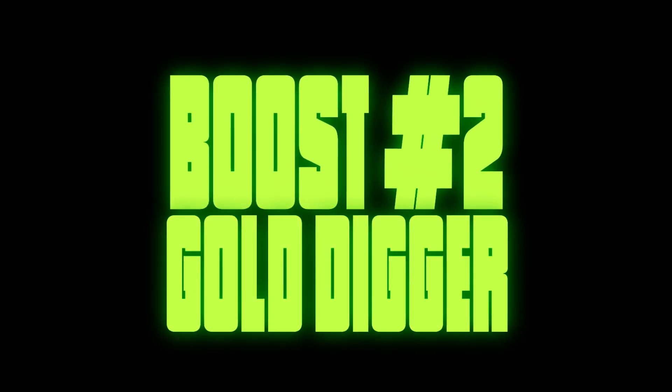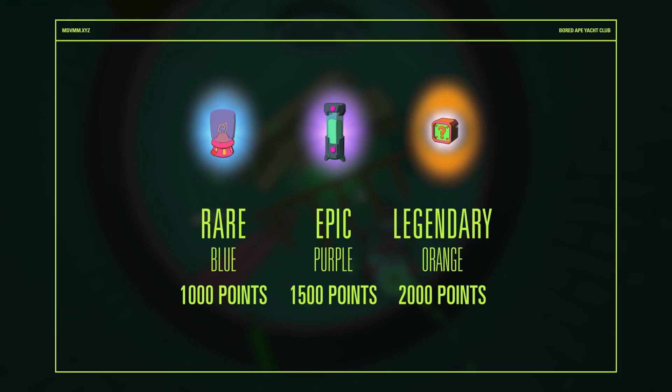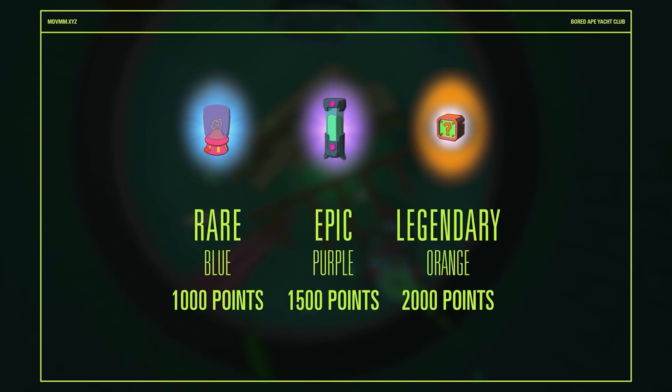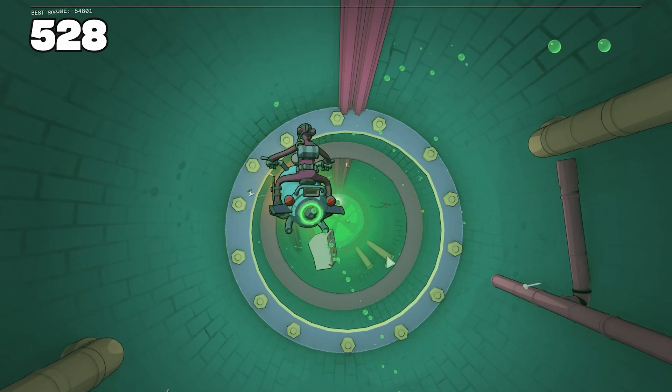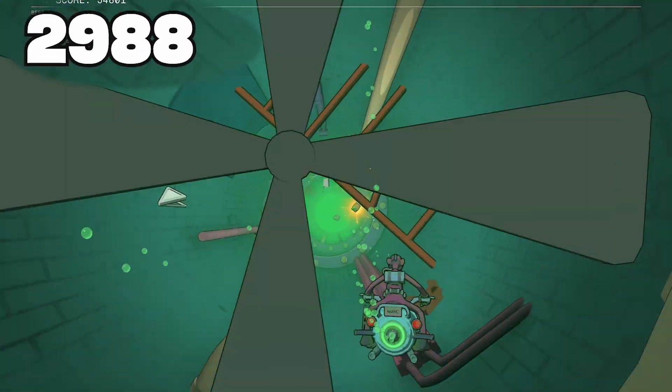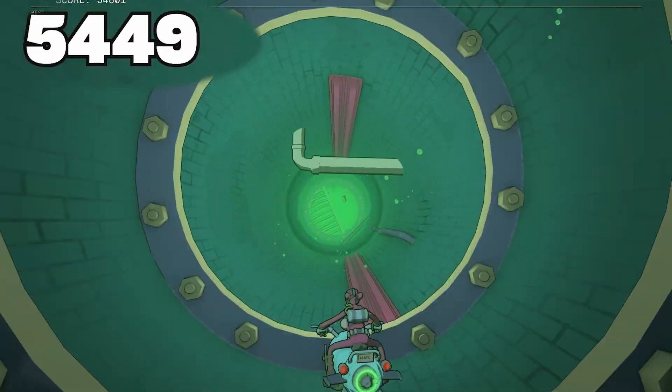Boost number two: Gold Digger. This boost will increase the spawn chance of rare items. Specifically, rare, epic, and legendary items will appear more frequently. This is a great way to rack up more points in your sewer runs, as collecting these items can quickly add up.